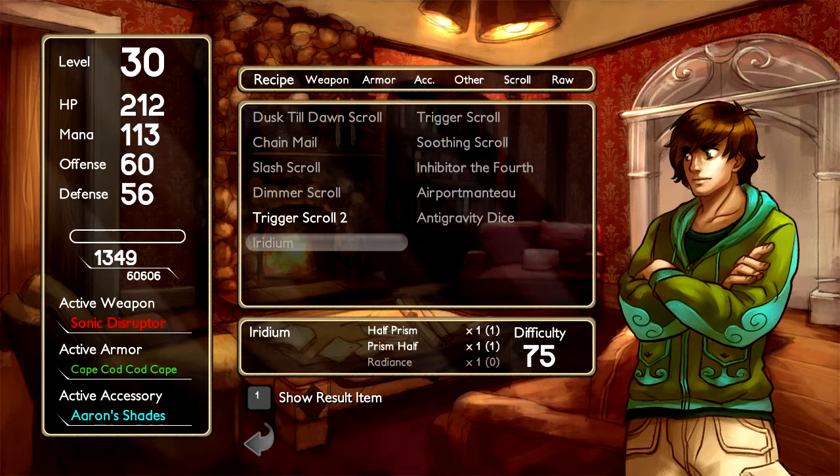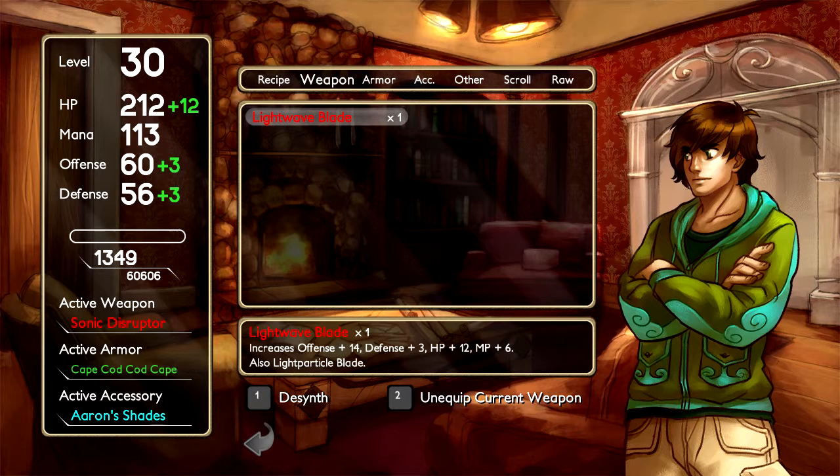I think that one guy at the end drops Radiance, but I'm not sure — I can't remember if it's like an aftergame thing. Anyway, lightweight blade — also a light particle blade. Get it? Because science.